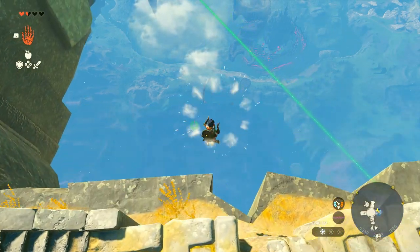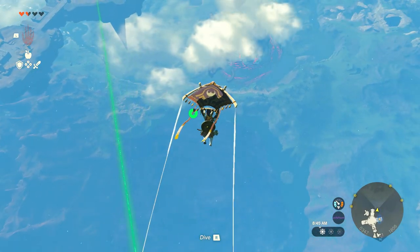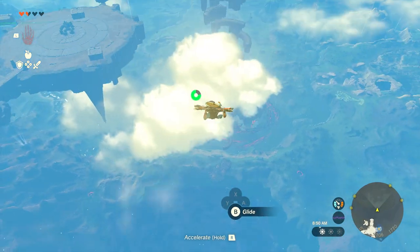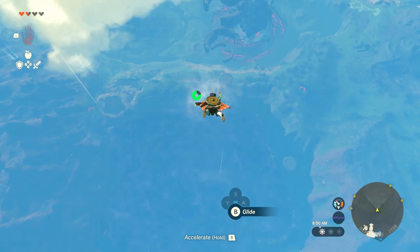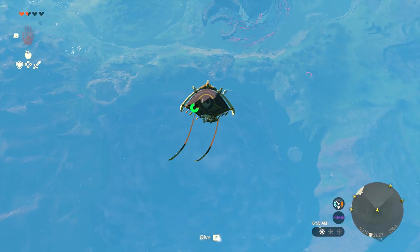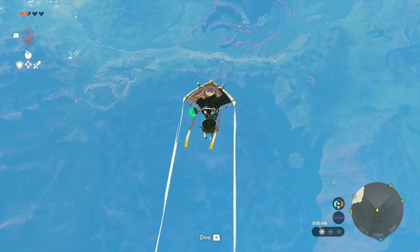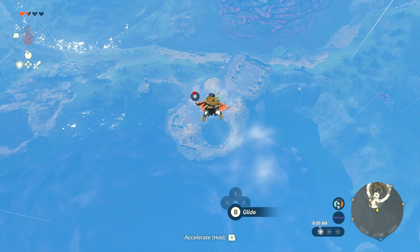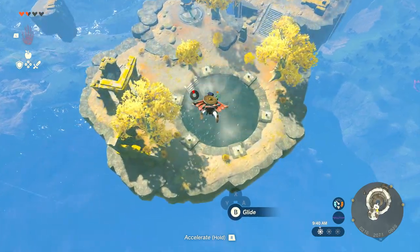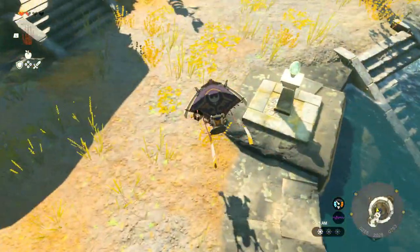Once you have the shrine activated, the place you're going to jump off to is right below on the left side. You can glide, dive, and do whatever you need to do to get to the next sky island. It's decently far but you can do it pretty easily — just use your paraglider. I have the chest piece on which gives me better mobility and makes it easier to reach.